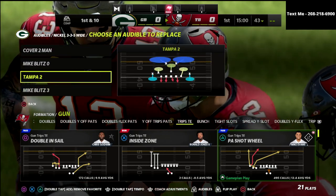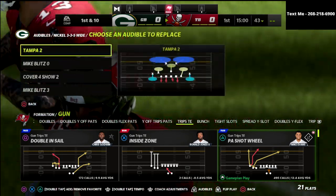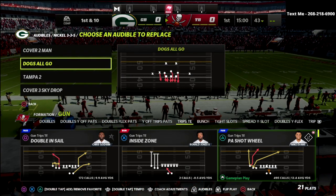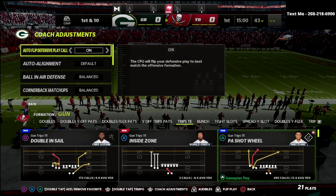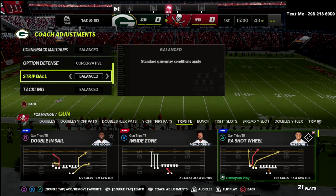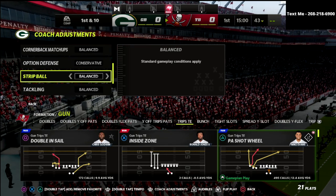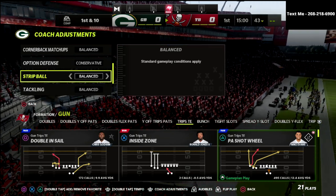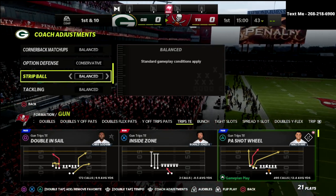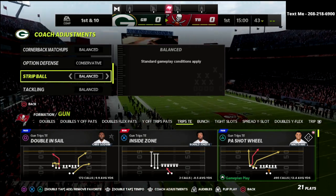We're going to be talking today about the Trips Side In offense, probably one of my more preferred ways to play offense in Madden 22. If you want to learn the entire offensive ebook, I'm going to put a link to my Patreon membership in the description below. By joining the Patreon, you'll get access to not only my Trips Side In ebook, but all 13 of my offensive and defensive ebooks released over the course of the Madden 22 season — you'll get access to all of them as soon as you sign up.